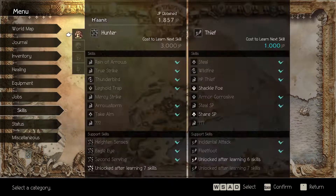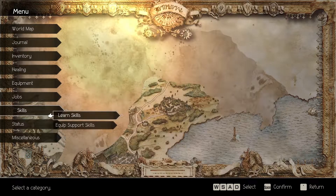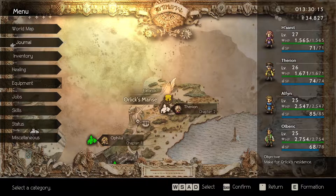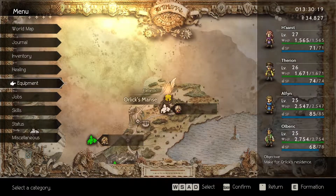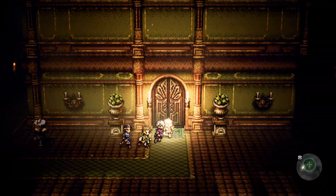The new skills will be more than enough help as they are. I think we're good to go — I don't think I'm forgetting anything. Let's step into this door.